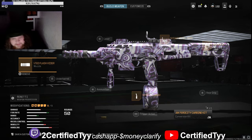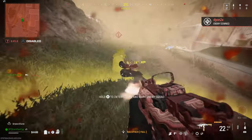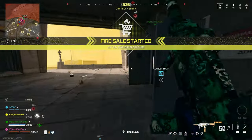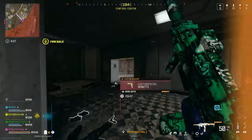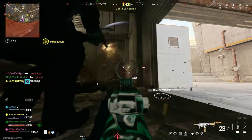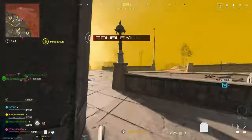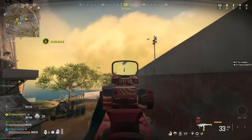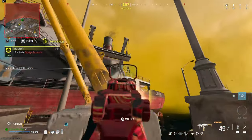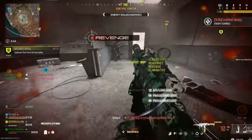Hey red line, how you doing? He's just being a rat. There's two on me — come on man, go down. Good shit! He's on the roof — three down right there.